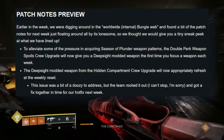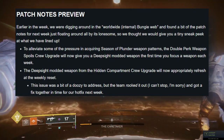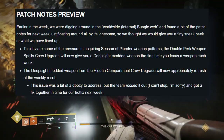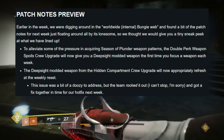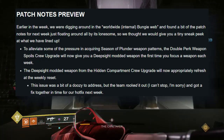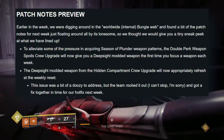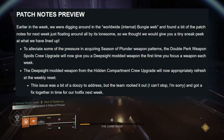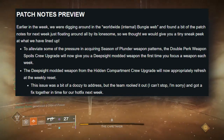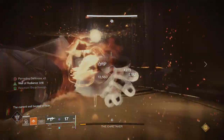Here's what they say in the TWAB: 'Earlier in the week we were digging around in the worldwide web and found a bit of the patch notes for next week just floating around, so we thought we'd give a tiny sneak peek.' Here are some bullet points: to alleviate pressure in acquiring Season of Plunder weapon patterns, the Double Perk Weapon Spoils crew upgrade will now give you a deep sight modded weapon the first time you focus a weapon each week. The deep sight modded weapon from the Hidden Compartment crew upgrade will now appropriately refresh at the weekly reset — this was fixed in time for the hotfix coming next week.